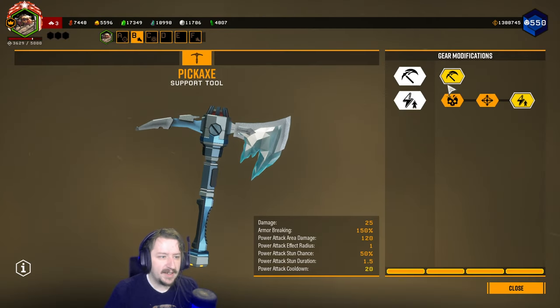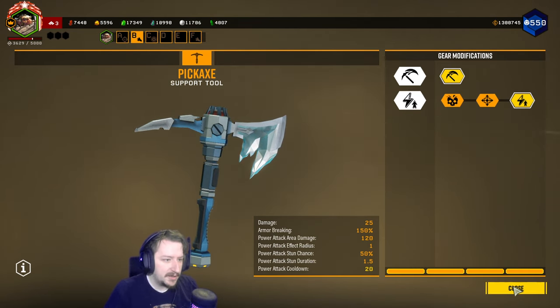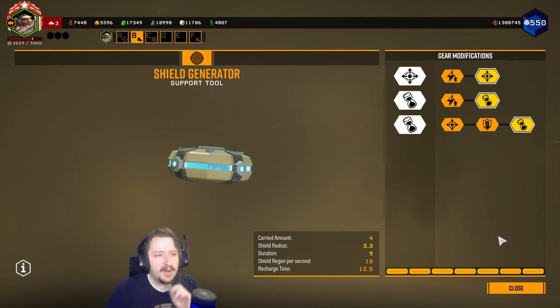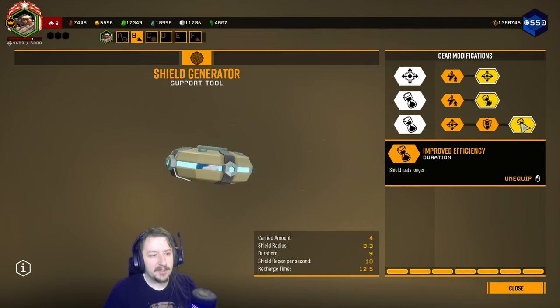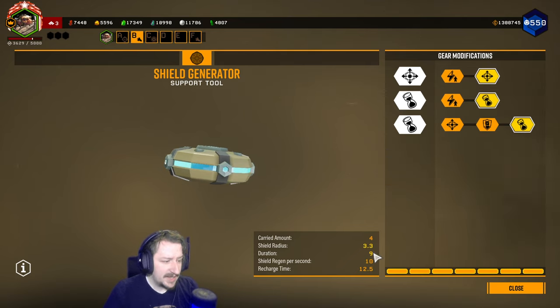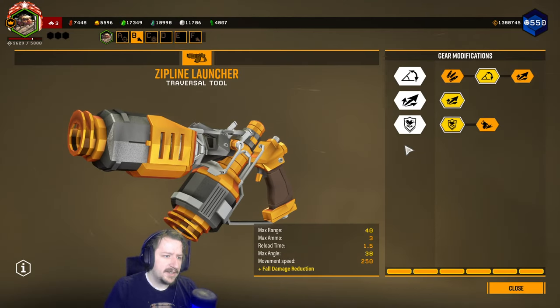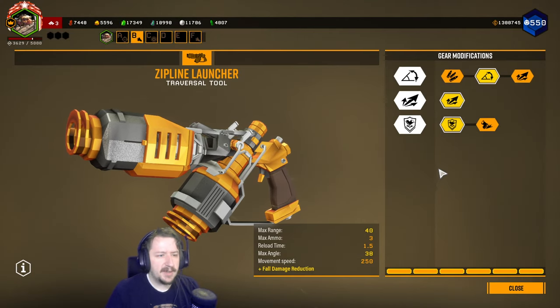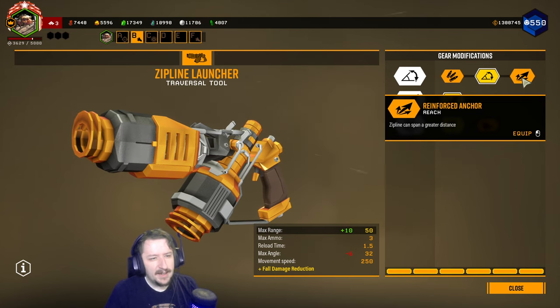Going over the rest of our equipment, we have the pickaxe — you can build however you'd like. I like going with power attack and better weight balance so that we can use our power attacks more often. In tier two for our shield, this is usually the way I like building it: bigger area, longer lasting shield, and more duration, so we have a really long lasting shield. This gives us nine seconds of shield and it's pretty big, so we can cover usually multiple teammates if they go down. We can also cover a large area if we need to defend like the drill dozer because you can throw this on it and bugs will try to scatter from the shield. Zipline launcher you can also build however you'd like; I usually go with increased angle since it makes it a little bit easier to get to certain areas.